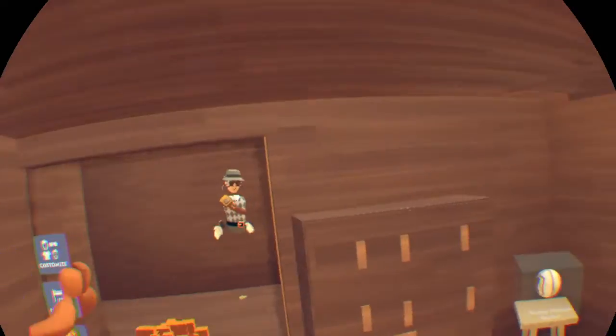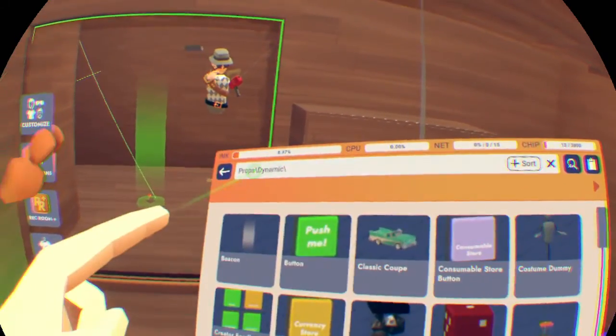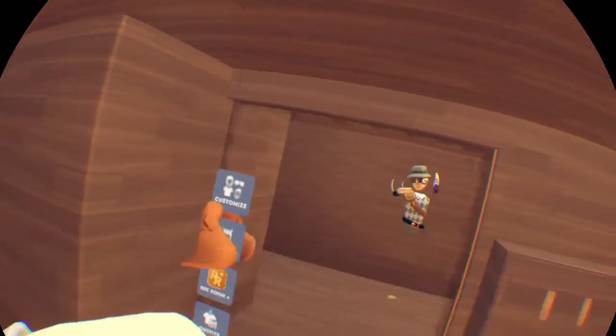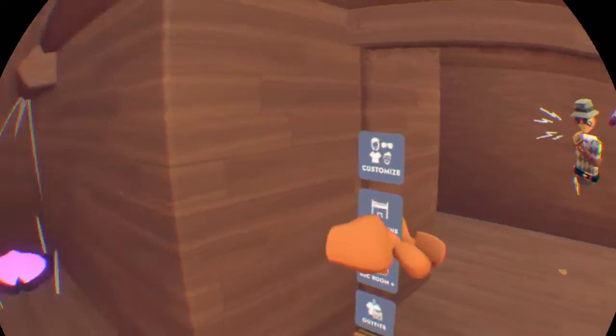Now, how to customize your dorm room. First you're going to need your Maker Pen. Then you want to go to your Palette, and you can add anything you want in this dorm room — and I mean anything. You can add a whiteboard, circuits, doors, anything.